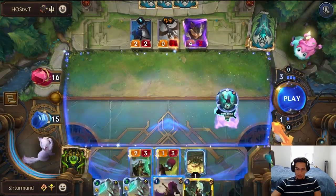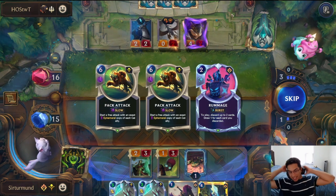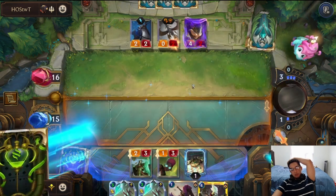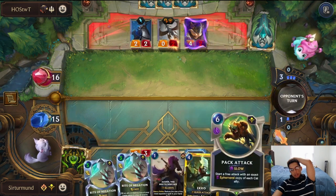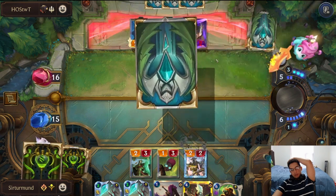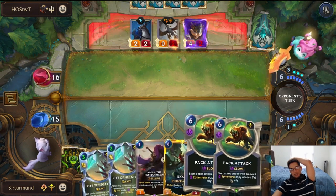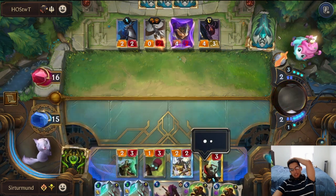We have a second Echo plus the Rider Negation as a backup. We get the Pack Attack, but we're still not getting our cats. I think at this point I'll pick at least one Pack Attack because I think that's how we win the game eventually. We have blockers — two of them is not great. Let's go another Echo. We can beat another Strike because now we have three-mana Rider Negation, and the opponent doesn't know that.